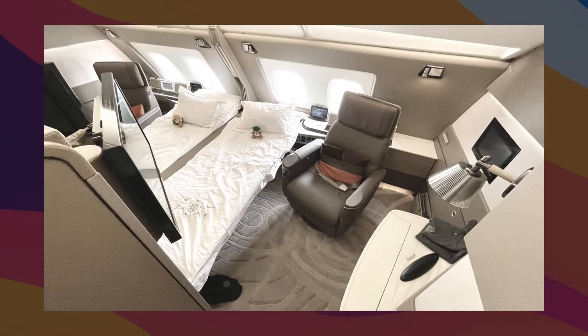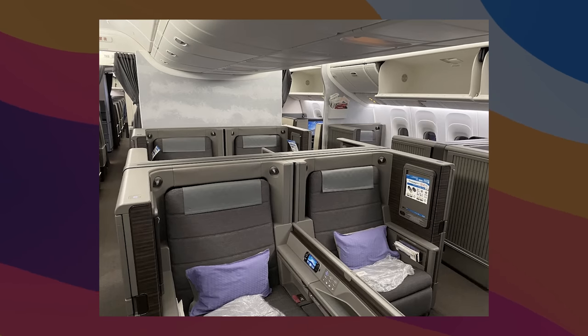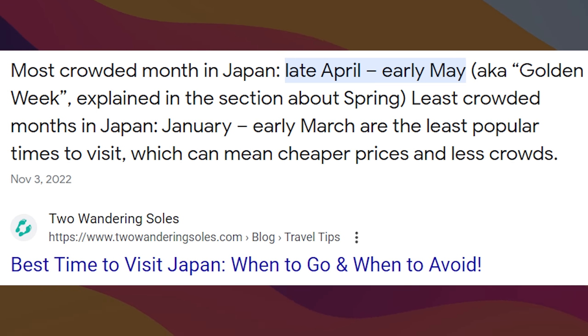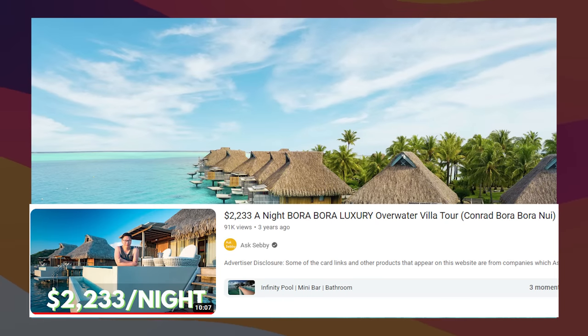Singapore KrisFlyer is a pretty good one, along with ANA, Virgin Atlantic, and maybe Hilton. For Singapore, the draw is Singapore Suites as well as Singapore First. Virgin Atlantic is one of the best ways to book Delta One Suites, along with ANA First and ANA Business. If you're struggling with availability for ANA, it might make sense to transfer to ANA — even though it's a bit more expensive in points, you have a lot more availability, especially during peak season like Cherry Blossom Festival, Golden Week, or the holidays. Hilton leans more towards aspirational properties like Conrad Bora Bora or Waldorf Astoria Maldives.